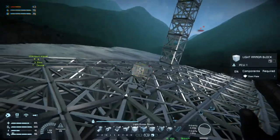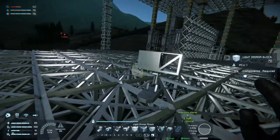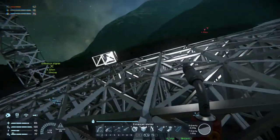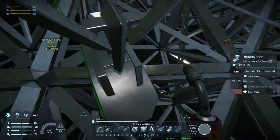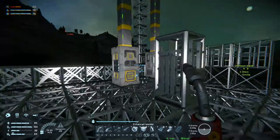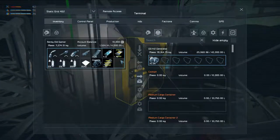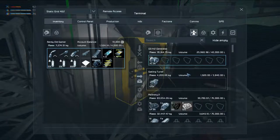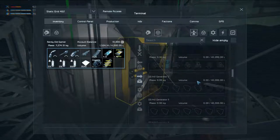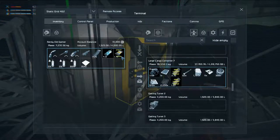We can actually just use this. Before we do anything I want to weld this thing up. I need some construction components, motors, and I probably need a lot of steel plates. We do have some steel plates. So let's jump over here and give you this ice and then we can find our cargo containers. We have a ton of stuff ready-made here. Let's get rid of you, let's get rid of you. Almost out of food again.